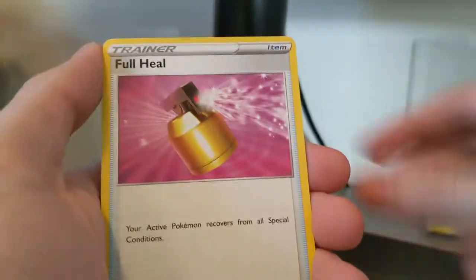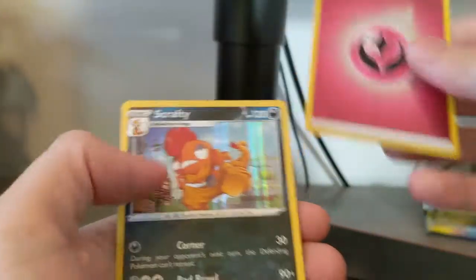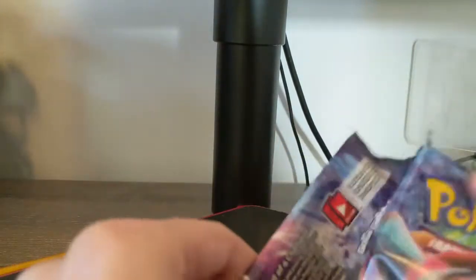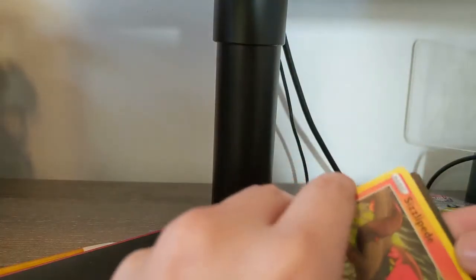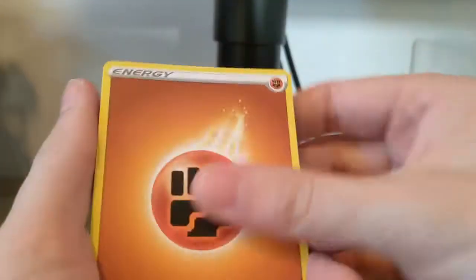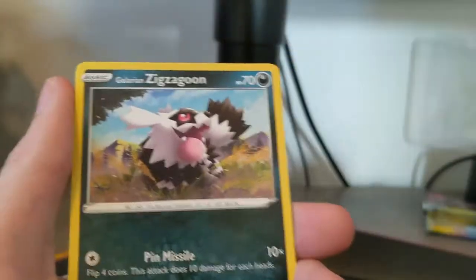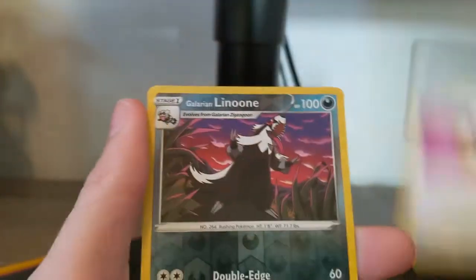Rotom Bike, Suspicious Food Tin, Full Heal, Purrloin, Cascoon, Trubbish — ooh, a nice Psychic Energy. So we're collecting a lot of those energies. I think we're close to almost having a full set. I think we're missing darkness, dark energy, maybe water energy.